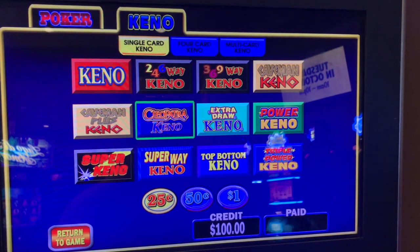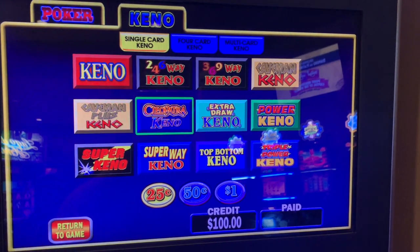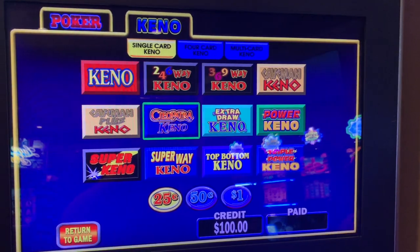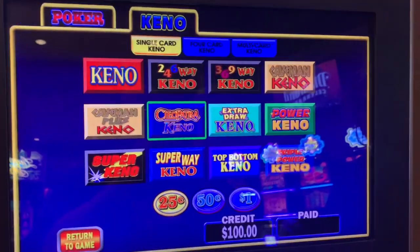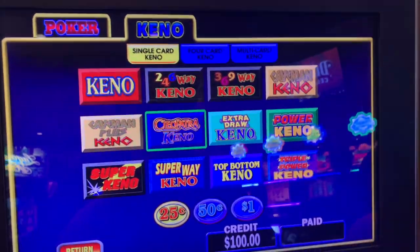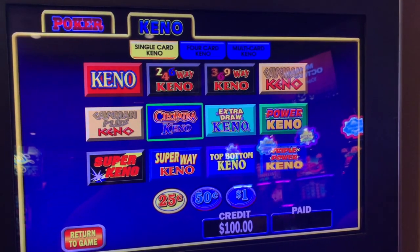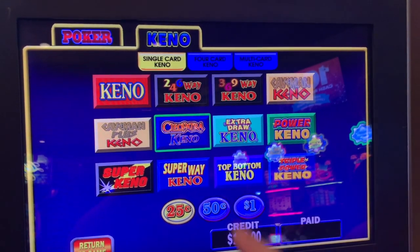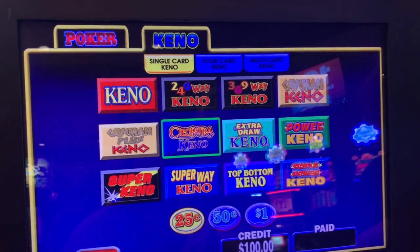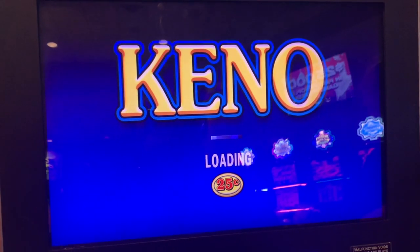Alright guys, welcome to Yoshi Slots. This is going to be your how-to-play Keno 101 for amateurs. I'm with Sister Yoshi, and I'm going to do my best to explain because we've been getting people asking us — they want to know how to play Keno, it looks like a lot of fun. So we're going to keep it simple today with single card and I'm going to start off with original Keno at 25 cent denomination.